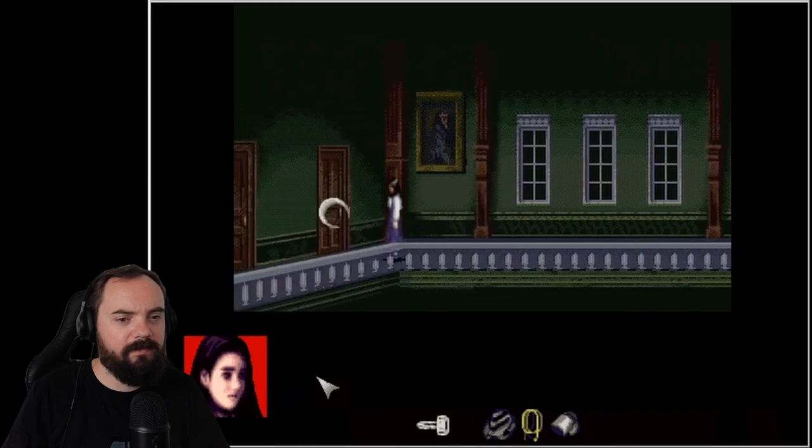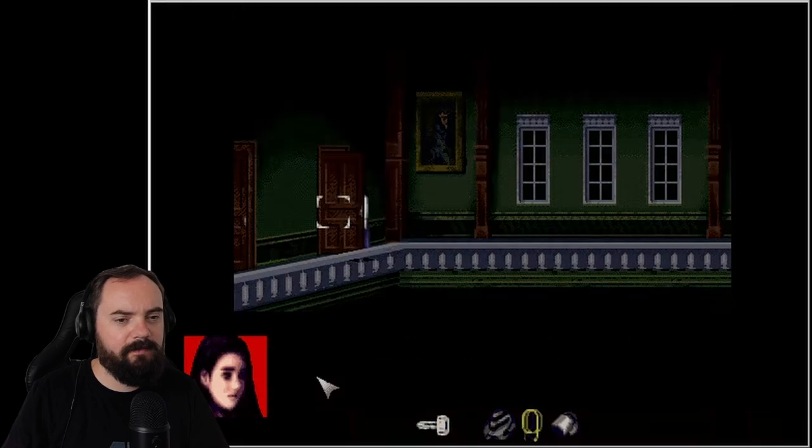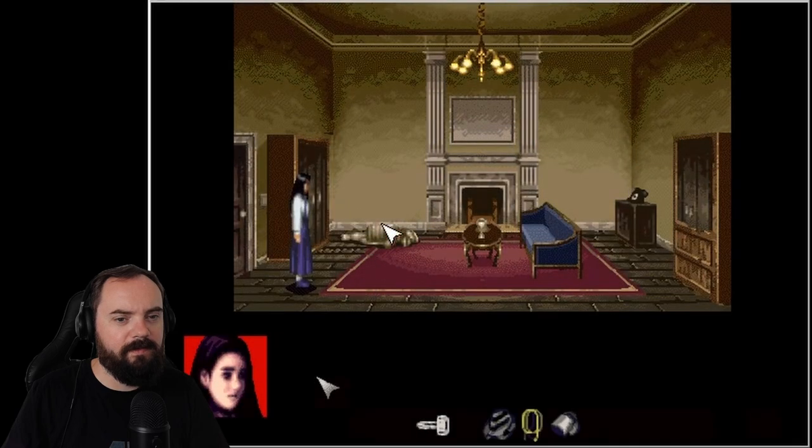Have you been in this door? Golden key. Yes, we have. Did we try this cupboard?